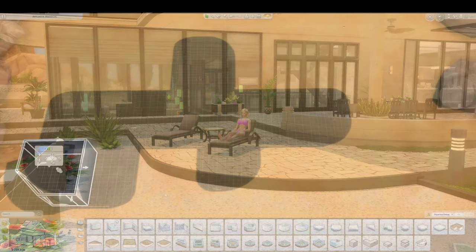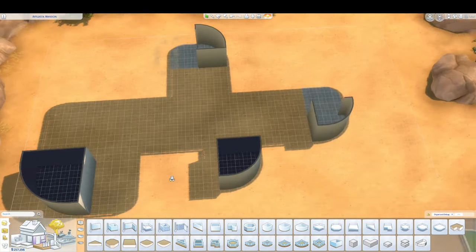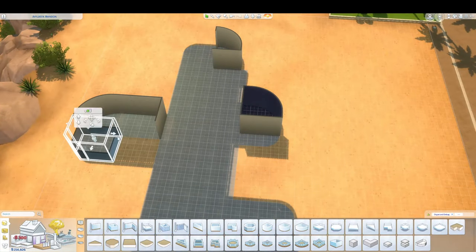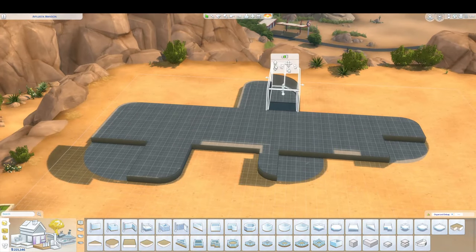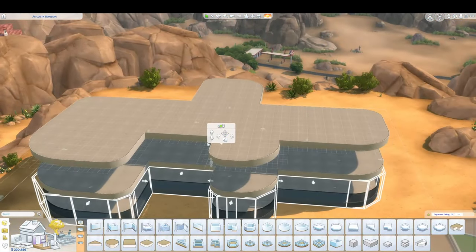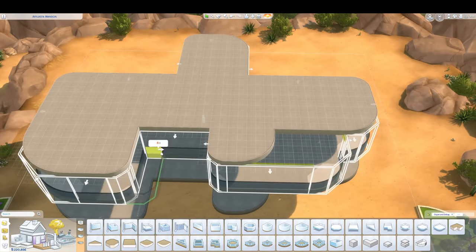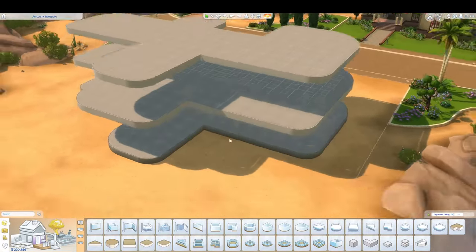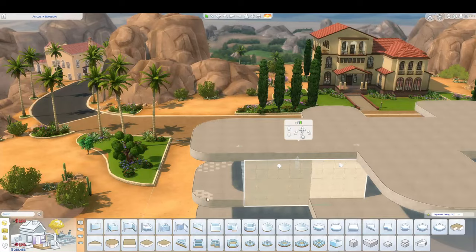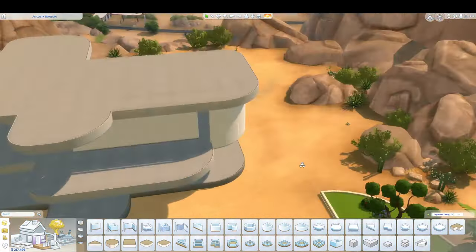G'day everyone, here we are again with another speed build. This time it's a glorious modern mansion built using only base game, which was incredibly hard. I'm so used to using packs — I don't have all of them but quite a few — so going back to just the original game you certainly have to get creative. But we got those creative energies flowing and I think it turned out pretty good in the end.